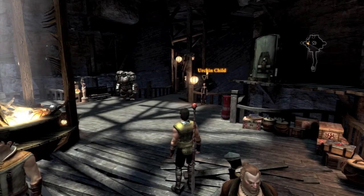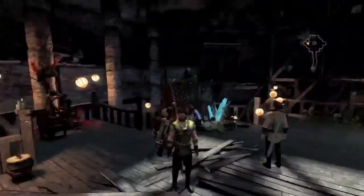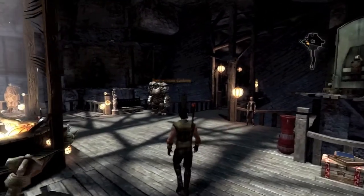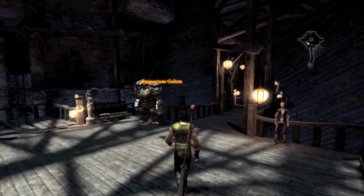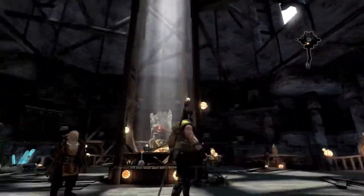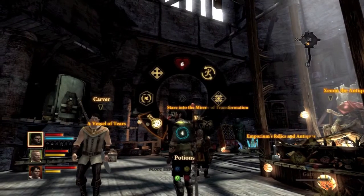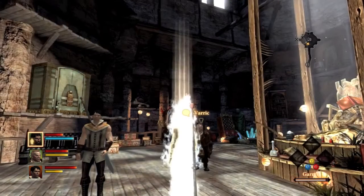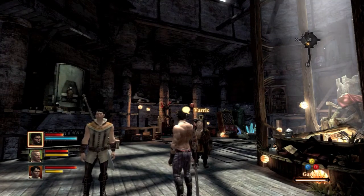What's up guys, JV2017 here, and basically I have my Spirit Healer Creation Mage Guide. I'm in the Black Emporium, which is a DLC. You can only go in here if you have the DLC, and you can only get this potion that resets all of your abilities if you have this DLC. So I'm going to take the Maker's Psy and it's going to reset all of my stats.